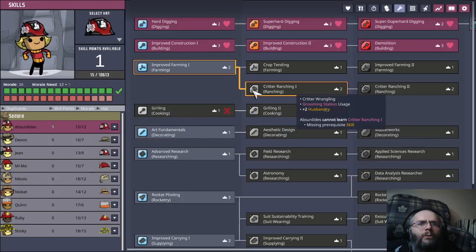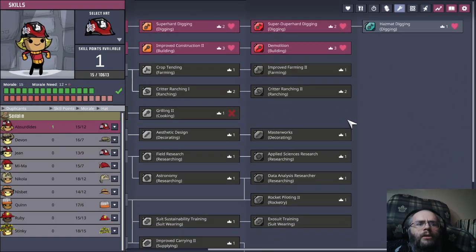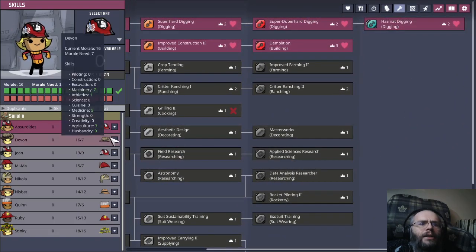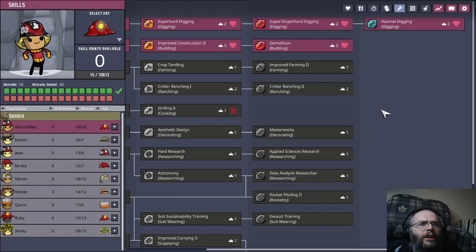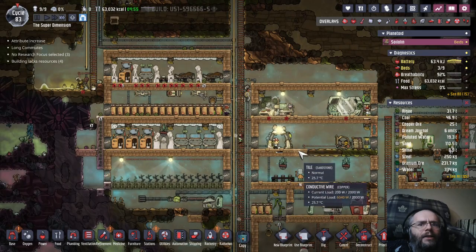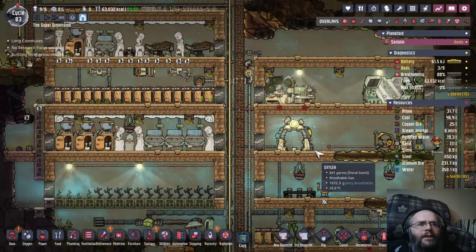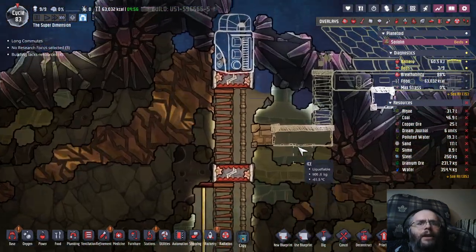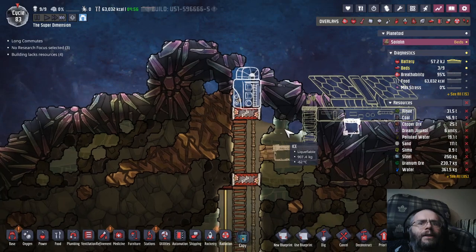And we have a new skill point — you are a super digger, so you may as well get even better at it. What's that called? Hazmat digging. There you go. Absurdities, you get a new hat. And thank you again for joining my Patreon. If anyone else is interested in having someone named after them, please feel free to check out my Patreon — the link will be in the description.